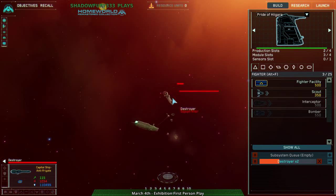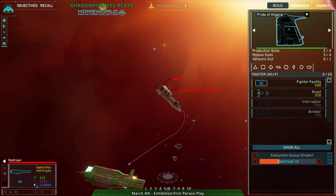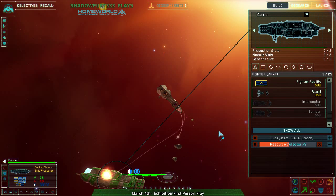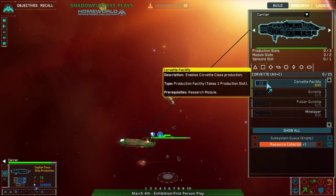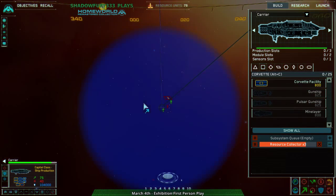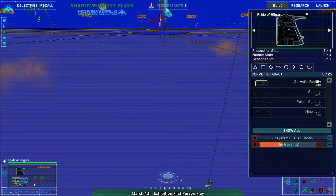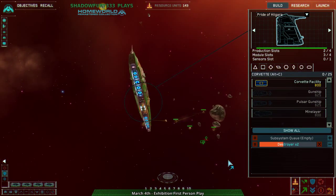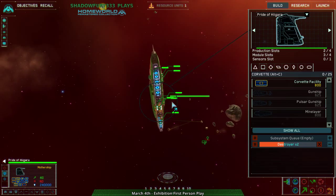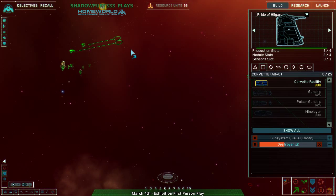They just had to hyperspace that in there. Torpedo inbound, prepare for impact — it heads towards my carrier to kill it. Well, I don't think there's any saving this, unless I bring in my destroyer, which I don't think I can do. I cannot get it in time. That sucks, I just lost my carrier for nothing. I'm kind of getting in over my head here.